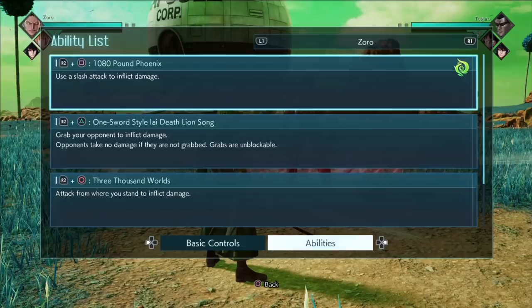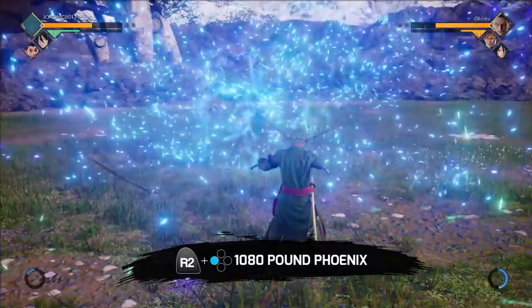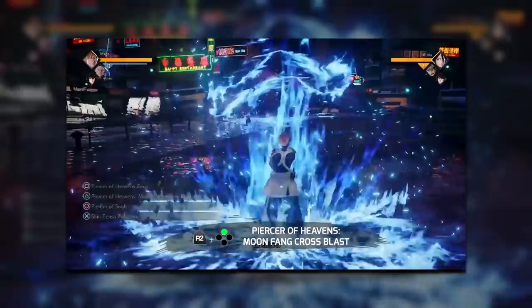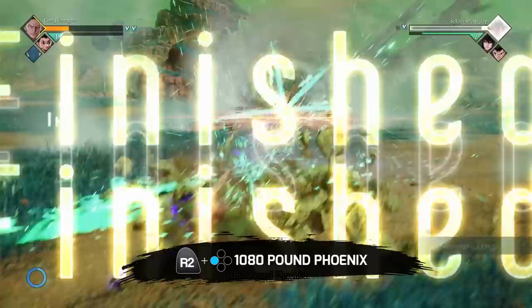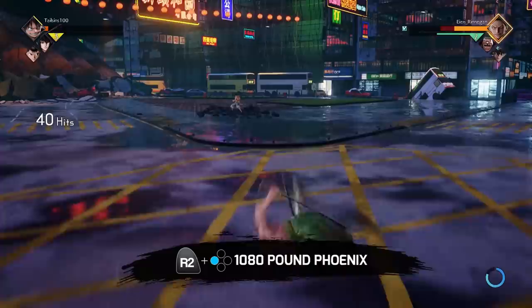First we have the 1080 Pound Phoenix. The description says 'use a slash attack to inflict damage,' which is really not helpful at all. Here's a better description: it's a projectile. That's right, it is a cross-shaped projectile. If you watched the Ichigo breakdown, you're already drawing comparisons, because Ichigo also has a cross-shaped projectile. This one is faster than Ichigo's, but on the other hand, you cannot do it in the air. So I don't know which one is better — one is faster, the other can be done aerial. There are advantages and disadvantages for each. As far as projectiles go, this one has pretty normal range, nothing remarkable, but projectiles always come in handy.